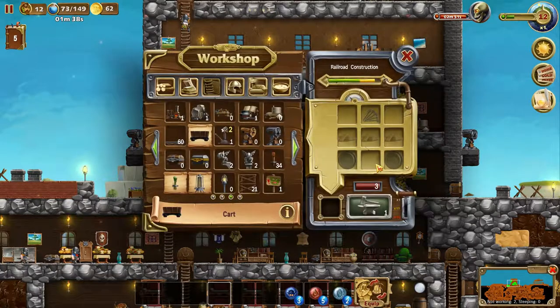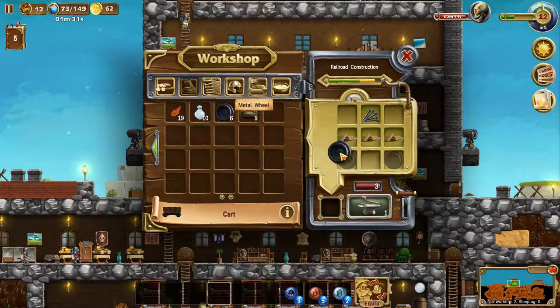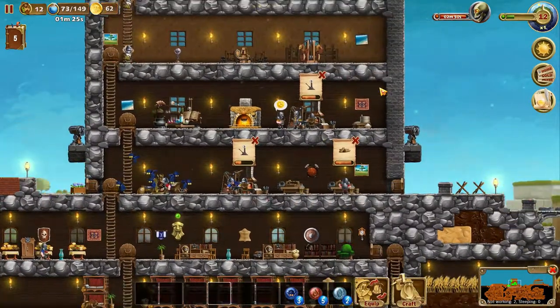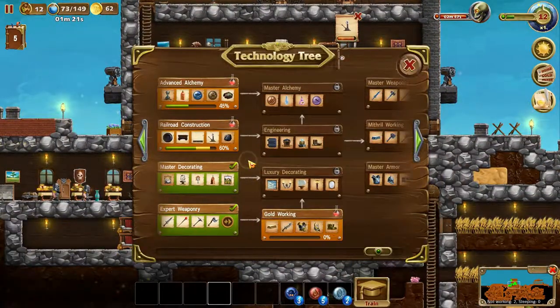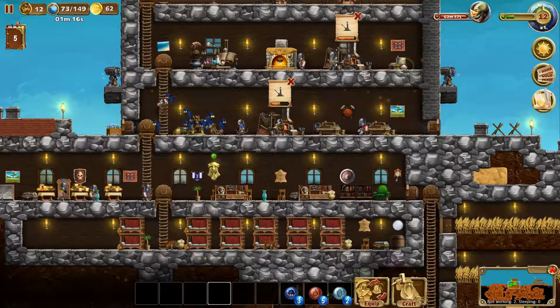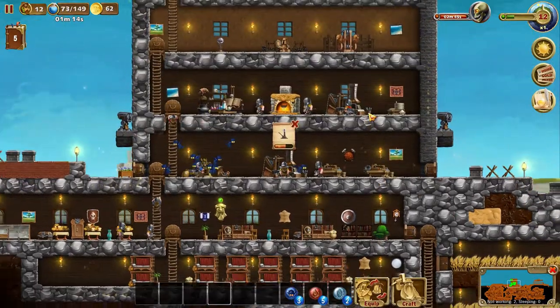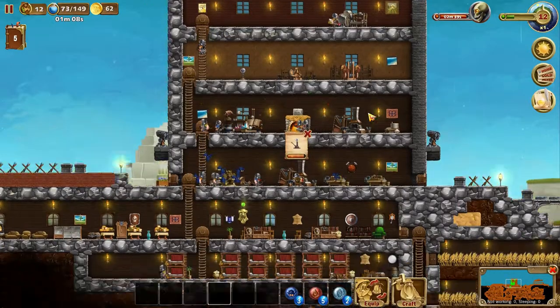We should be able to make a cart now - right here with the metal wheels. We can even make three which is what we wanted - perfect. I think we should start some of the gold working, but I'll wait till the monster wave is actually done, which is in two minutes and 40 seconds.